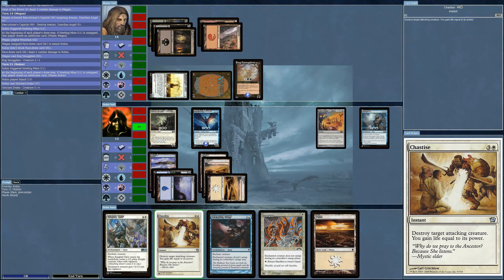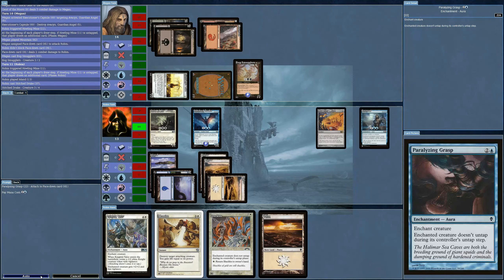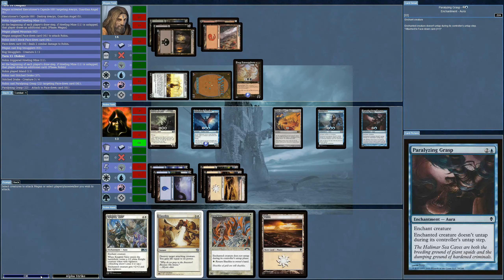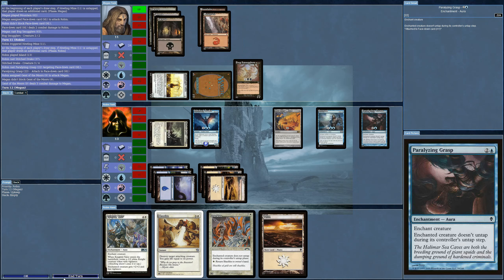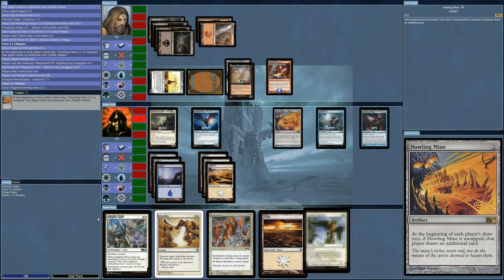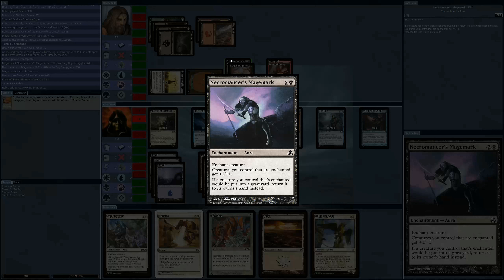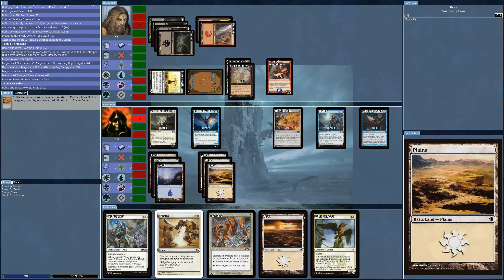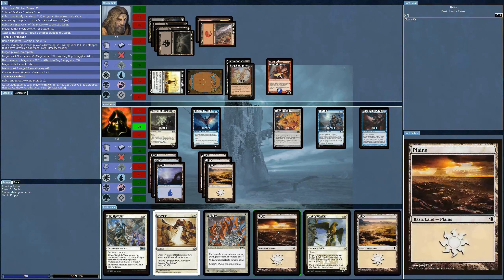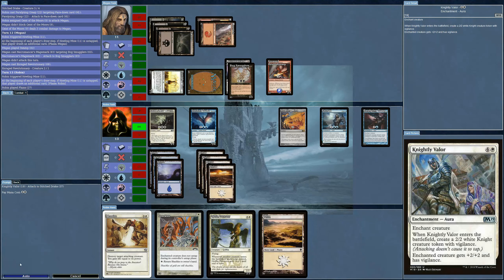Guardian Angel. Sacrifice to this — I can now put Paralyzing Grasp on the face-down card. What is this? Bog Smugglers — Swamp Walk, obviously not going to work. And Necromancer's Magemark: creatures you control that are enchanted get plus one.